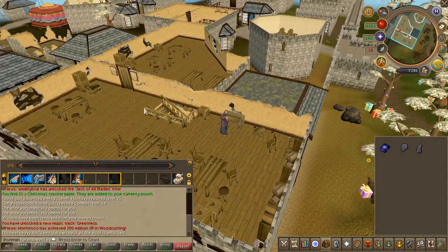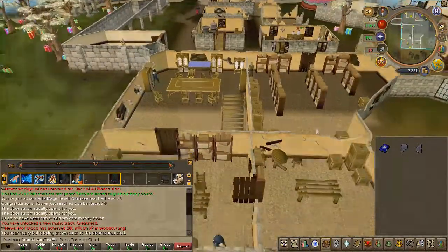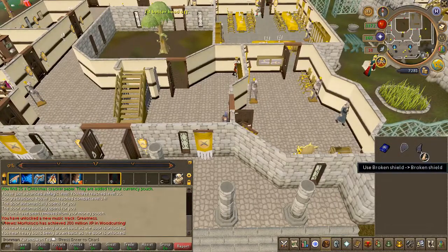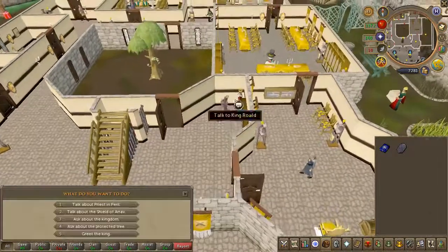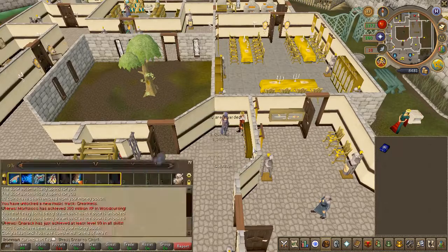Go ahead and combine both of the shield halves to create the full item. To finish up the quest, head to the Varrock Palace and speak to the king. Choose the first chat option, and quest complete.